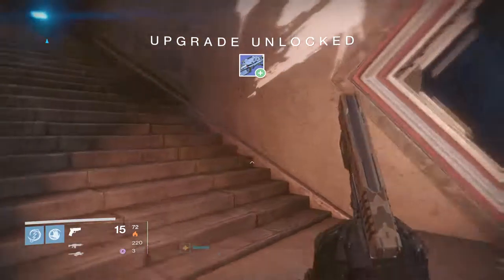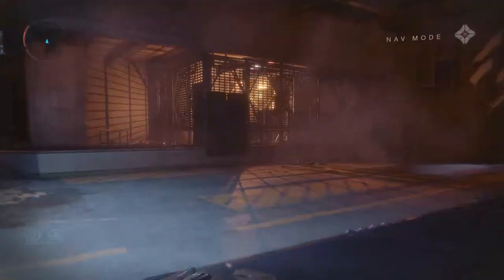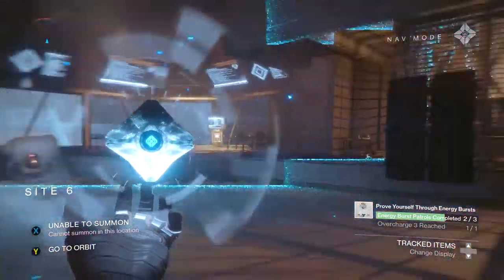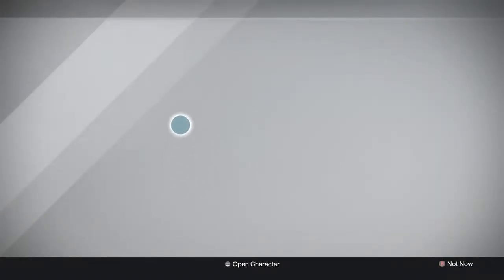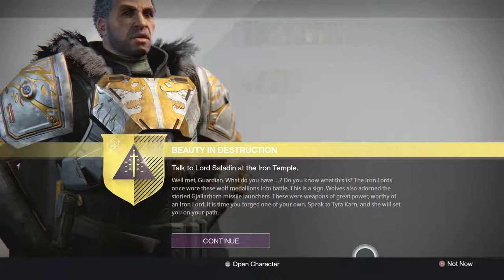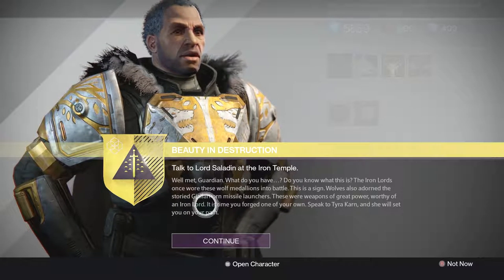Saladin will be happy to see this. Now once you've done that, you've got to go see Lord Saladin. Back in the Iron Temple, come up here and talk to him. He'll have a quest for you called Beauty and Destruction, and this is the quest to get the Gjallarhorn.